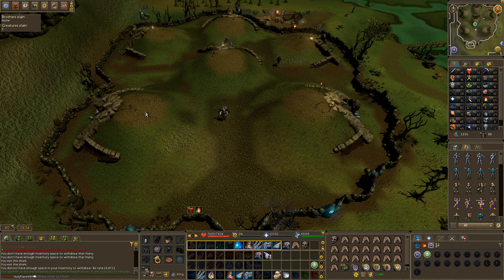This mound is Dharok the Infestor — he is a melee user, so bring magic equipment. I'm not sure exactly which spell he's weak to. This is Verac — also another melee user.